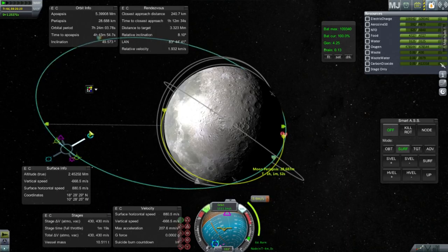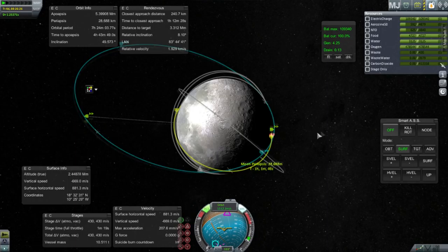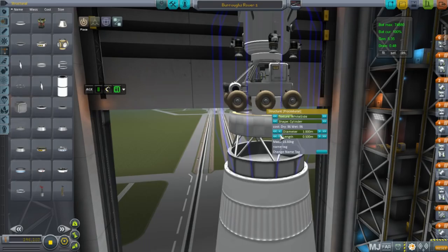I tried to see whether we could make a rendezvous with a retro burn to meet up with the target, but concluded we just didn't have enough delta-V at this point. We got a little closer, but it was marginally more successful — still not working out the way I wanted.